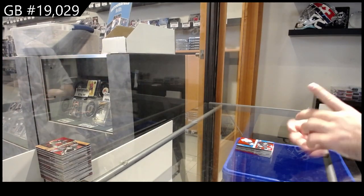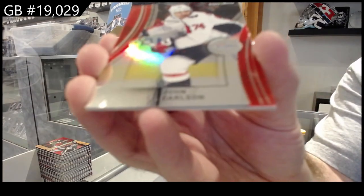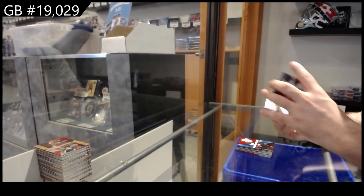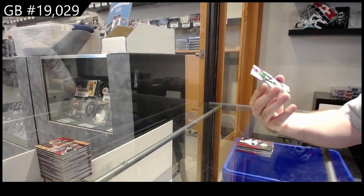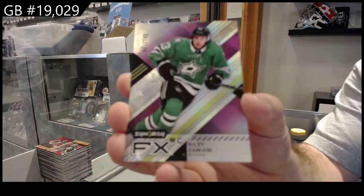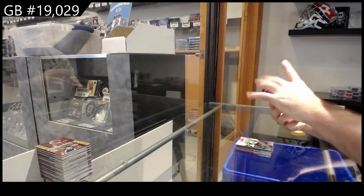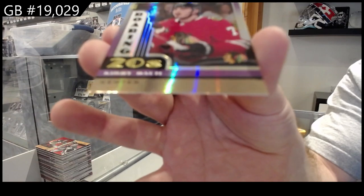And we've got a Red of Carlson for the Caps. FX, $7.49, of Damiani. And we've got a Roaring Twenties for the Hawks, Kirby Dach.